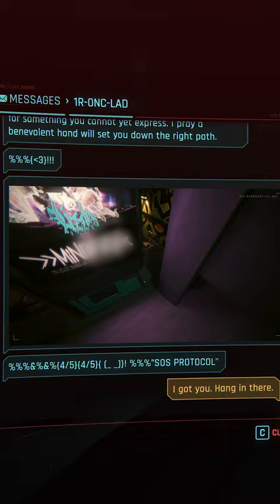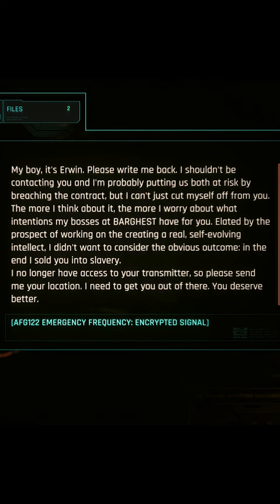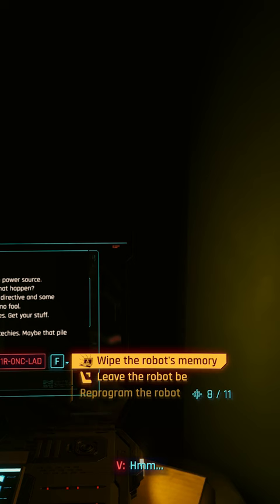Going back to Ironclad, you can read the final messages. Erwin sent Ironclad a message trying to find it, and when two people tried to make use of the bot, it blew its own power source. Now you're presented with three options: wipe the robot's memory, leave the robot be, or reprogram the robot.